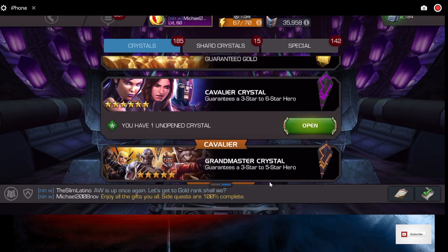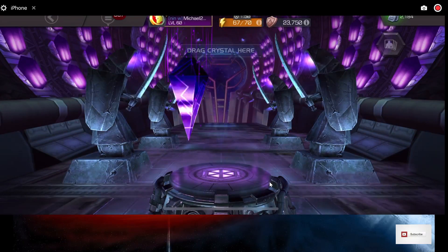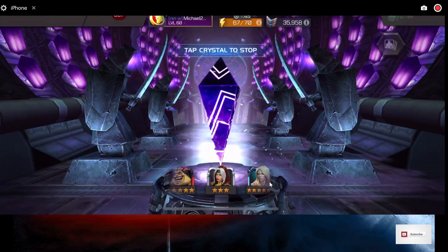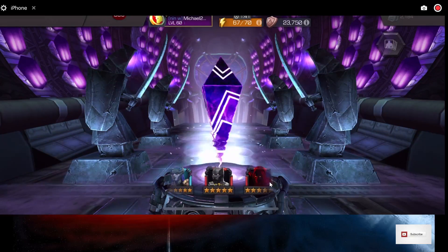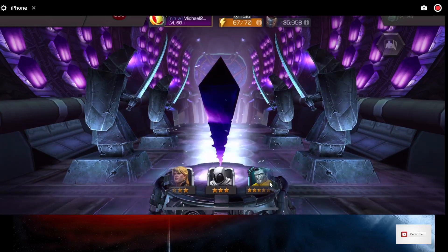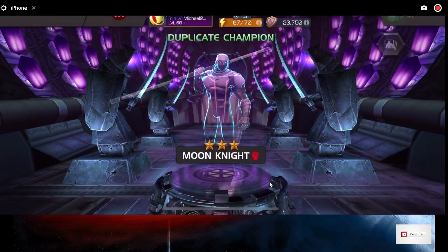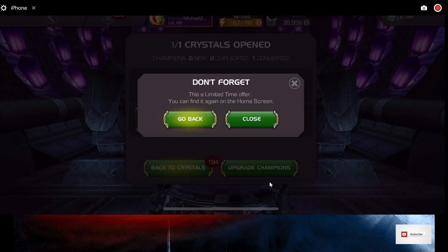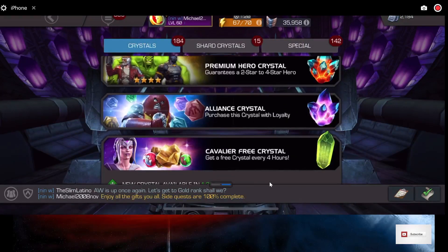Let's do the Cavalier Crystal and see what we get. Usually we get a 3-star out of these, but it could be a 6-star — that's a big maybe. Look at that 6-star Colossus sitting there, that would have been so sweet. But we got a 3-star Moon Knight. Yeah, I don't care about any of that.